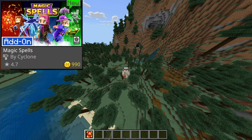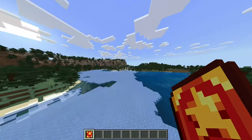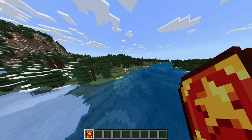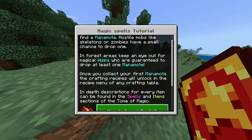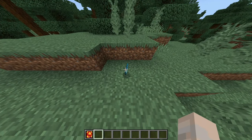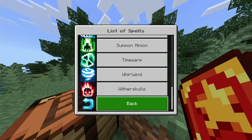Next up we're in a fresh world doing the magic spell add-on. The basis of it is pretty simple — you get to use magic, which I'm a big fan of in games. Hostile mobs will drop a required item, and wisps are guaranteed sources. Basically you kill enemies to get materials, which lets you craft magic. These are all the spells available.